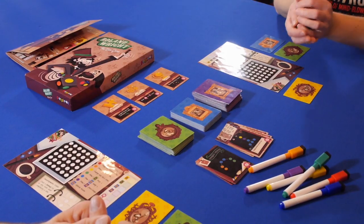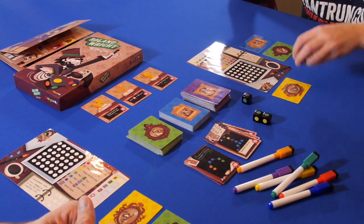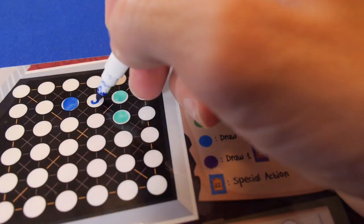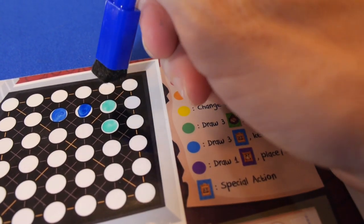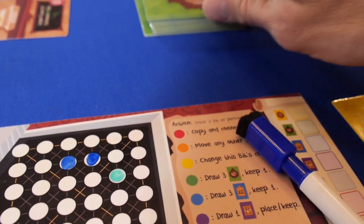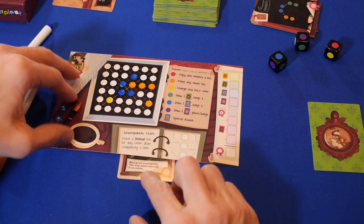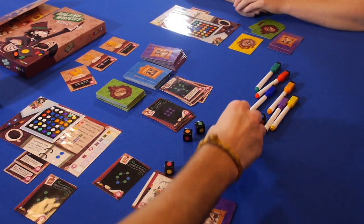The starting player will roll the dice and separate them into groups by color, then choose one set for themselves and begin filling in those bits on their player board. The other players will choose between the remaining sets, and these players may choose the same set. Once everyone has marked their bits, players may then perform one action by erasing a bit from a previous turn and taking the corresponding action. For example, erasing a green bit allows the player to draw three green Hallmark cards and keep one. Whenever a player completes an Equipment card or Hallmark card, it is tucked under their board and will score at the end of the game.